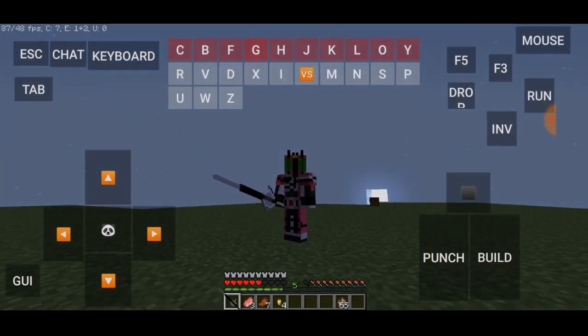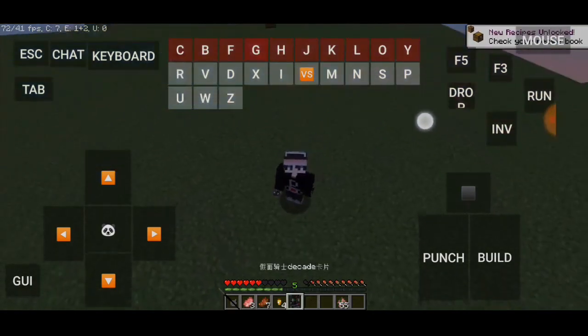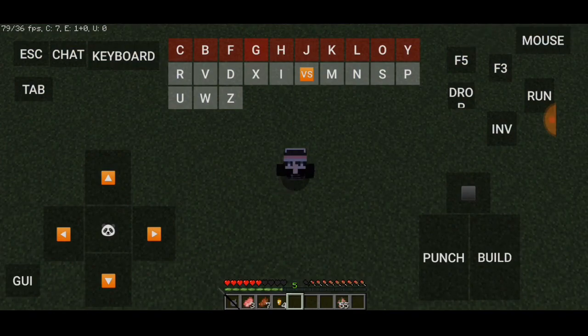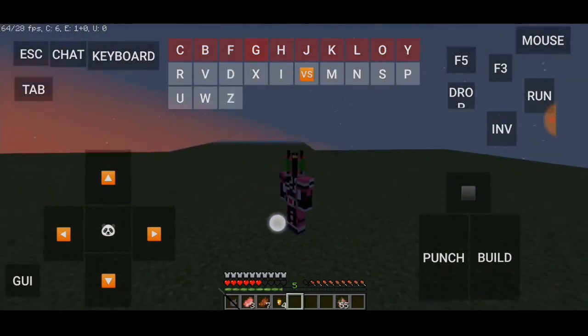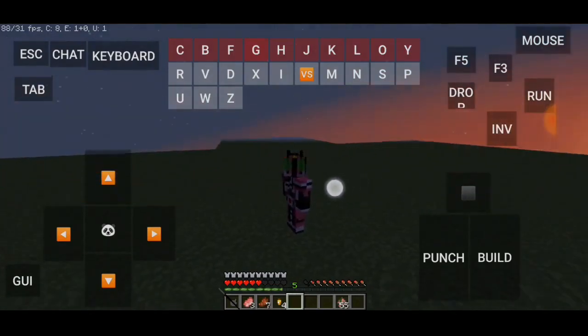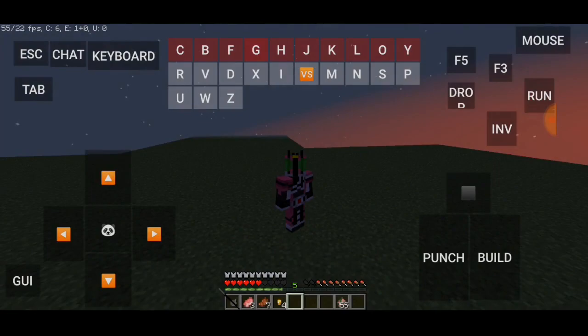Sekarang aku mau coba berubah lagi — pencet R — nah jadi kita tinggal seperti biasa. Kita coba dari atas: Rider Di-cade solid! Nah seperti itu teman-teman cara berubahnya kalau dari atas. Wow mantep banget! Terima kasih telah menonton, sampai jumpa di video berikutnya!